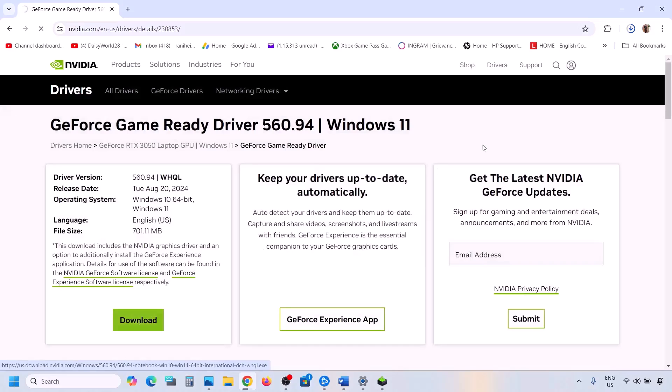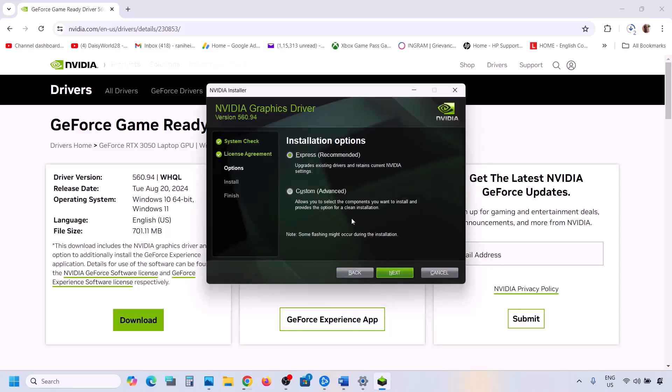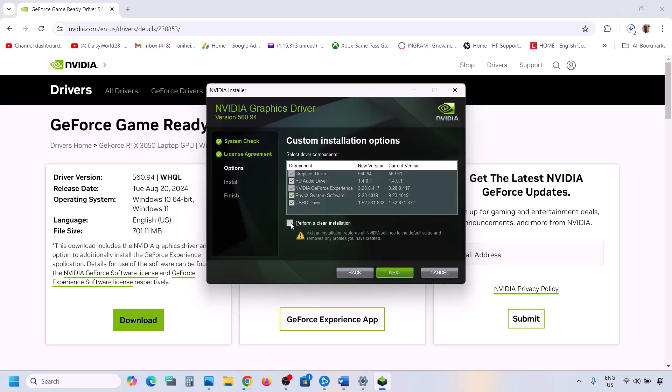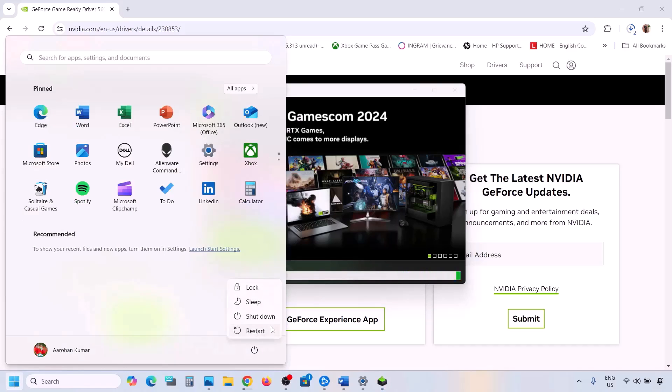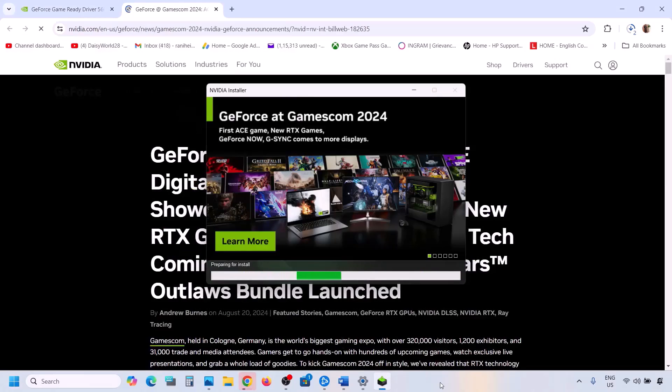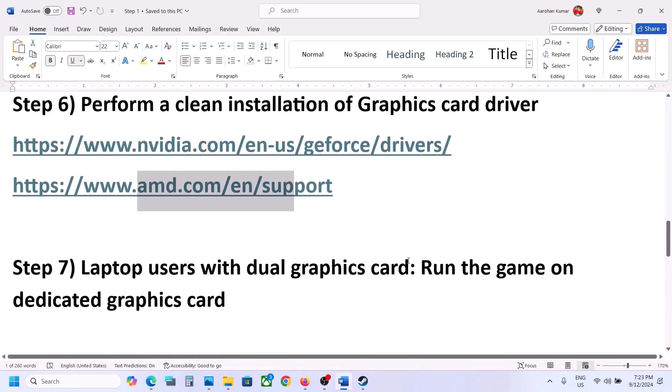Click View and then click Download. Once the download is complete, run the EXE file. Click Agree and Continue, then select the Custom option. Click Next, and make sure to check the box which says 'Perform a clean installation'. Click Next, and once the installation is complete, restart your computer. After the restart, launch the game and check.